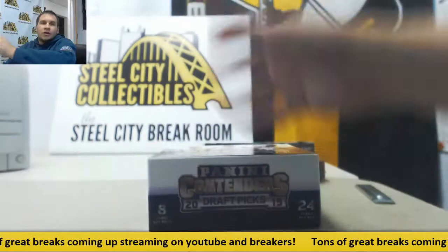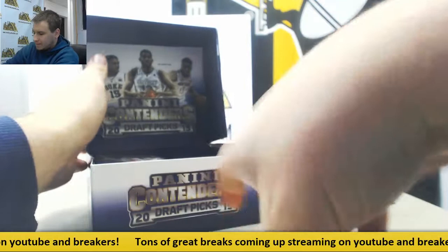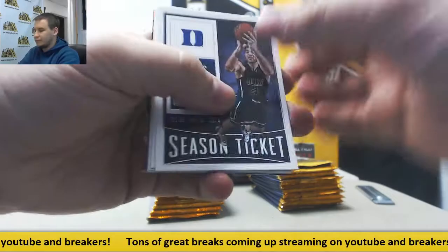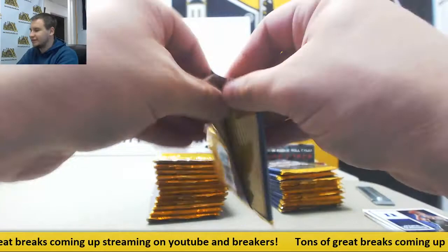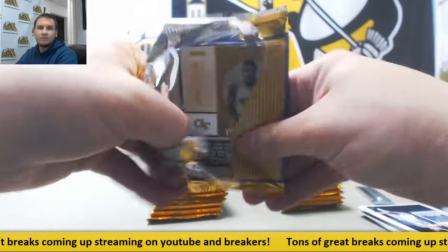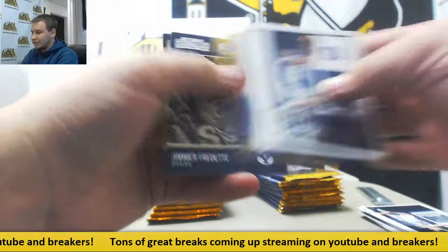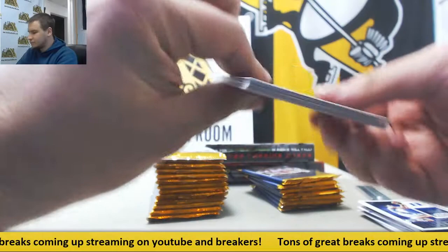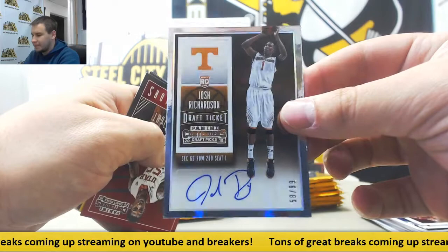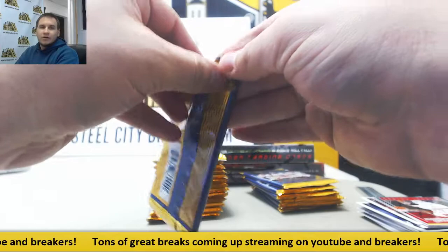15-16 Contenders Draft next. Regular base to start off - lots of base and inserts in this. Usually five autographs and probably one numbered card in addition to that. First autograph is Josh Richardson - Draft ticket, numbered 58 of 99, University of Tennessee. Nice one.